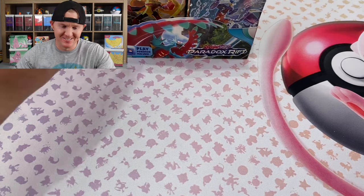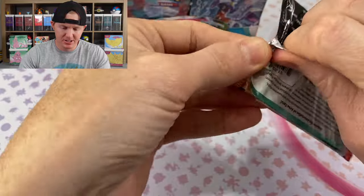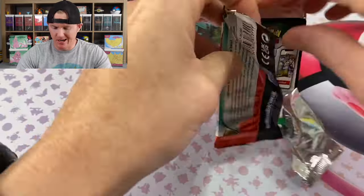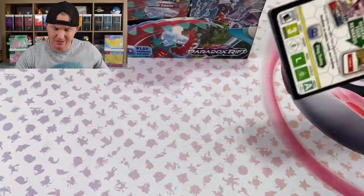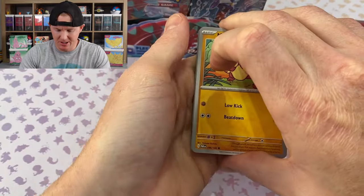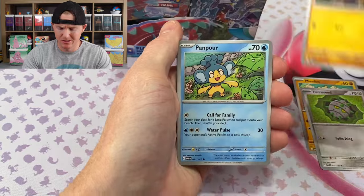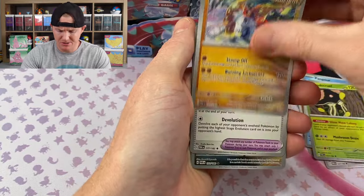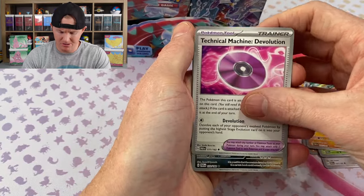Nothing too crazy so far, just the Terraform EX Frostlass. Derek was saying there's just a ton of EXs in this set. I mean, this set is huge — 266 total cards, I think. That's the size of Fusion Strike, just absolutely huge.